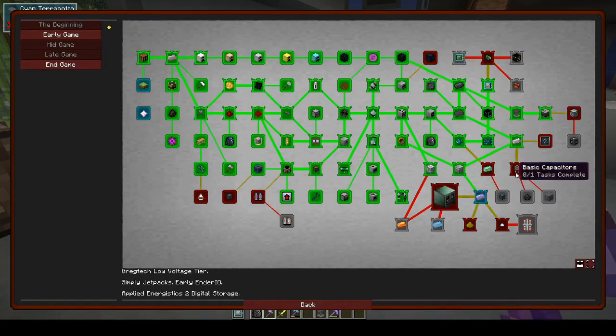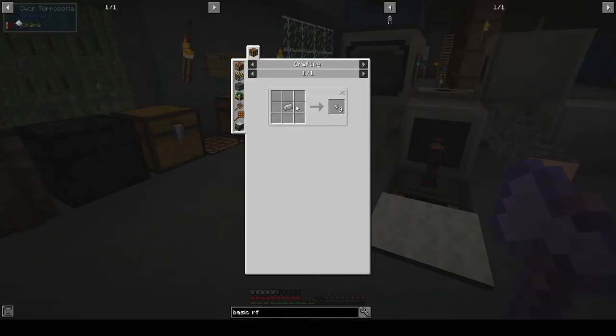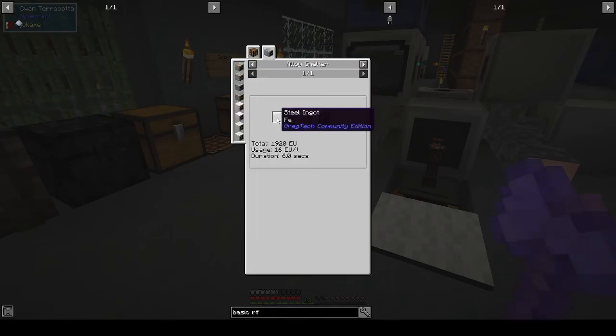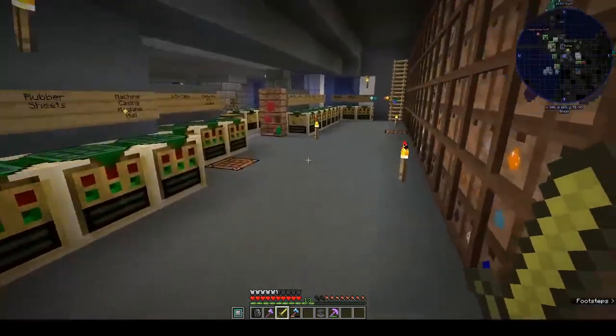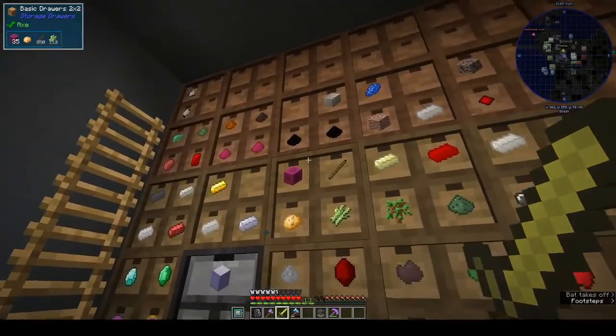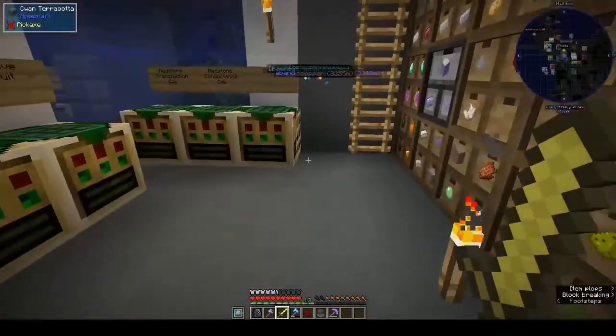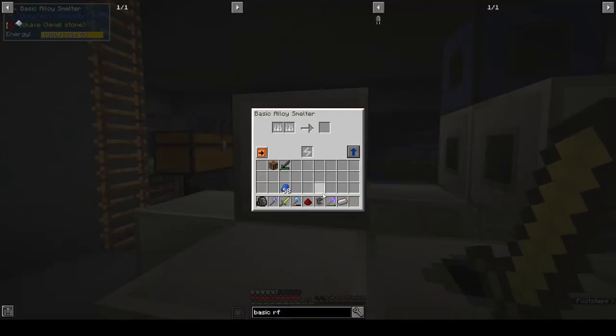We'll go into the Ender IO route. We've got pulsating iron, basic capacitors, basic RF capacitor, and electrical steel. Electrical steel is alloy smelter: steel and silicon. Also, we were making conductive iron before by grinding things into dust - there's an easier way. If I get a piece of redstone and a piece of iron, go to the alloy smelter - redstone and iron ingot gives you a conductive iron ingot. I didn't have to grind it down to dust.